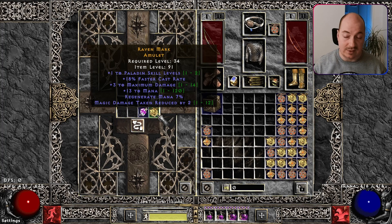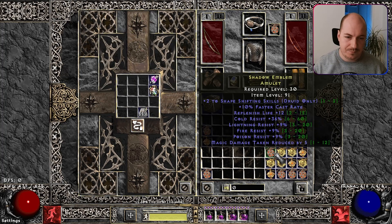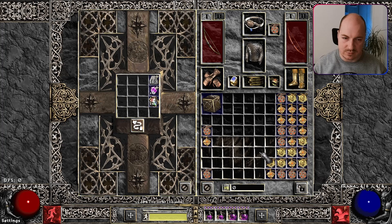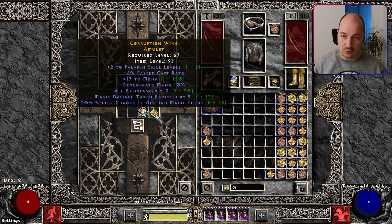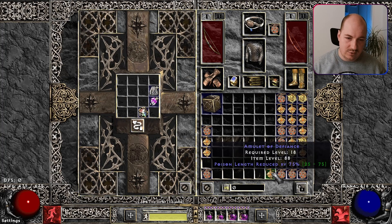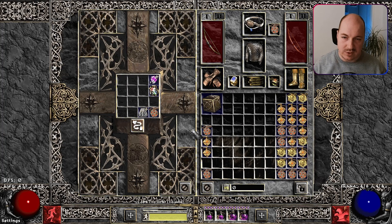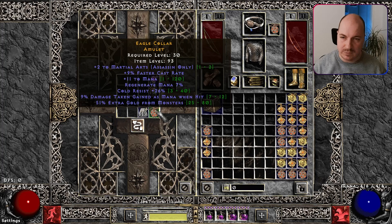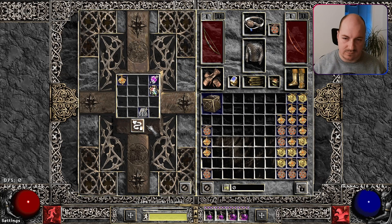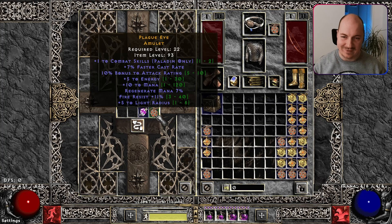10 FCR — okay what's next. One to paladin and 18 FCR — damn, would have been nice with two to paladin. One to Amazon — damn it. Two to paladin now with 13 all resist, 20 MF and 6 FCR — that's kind of what we had here, right? Almost a bit better, a bit worse. We are actually more than halfway through.